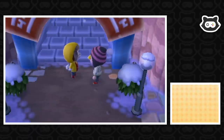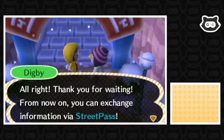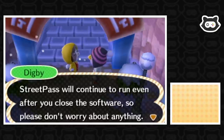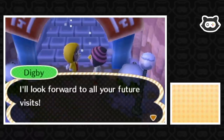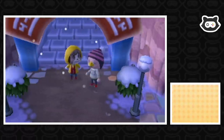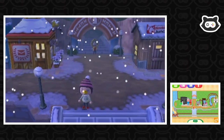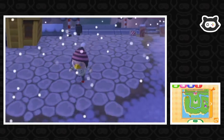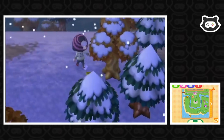StreetPass is activated and will continue running even after the software is closed. Maybe we'll check that out another time - we're doing a lot of talking. We need to go and speak to some villagers. Oh yes - we needed to redecorate our home. Let's head back. Wait, we need to check out the new villager as well. So much to do!